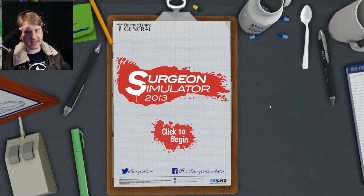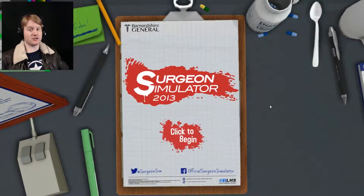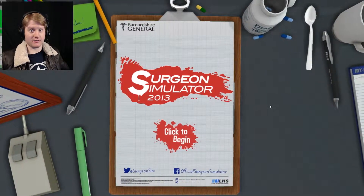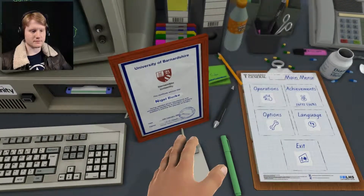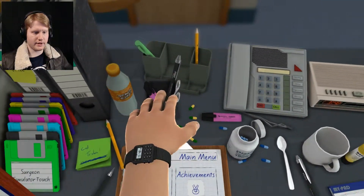Welcome back recruits, this is Captain Ashes. I actually found out there's a secret alien level and we're gonna unlock it right now and we're gonna play it.